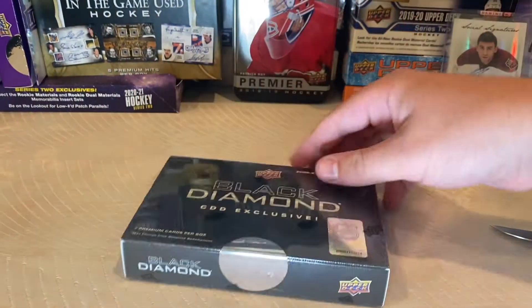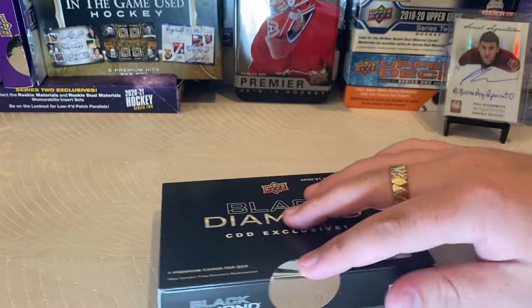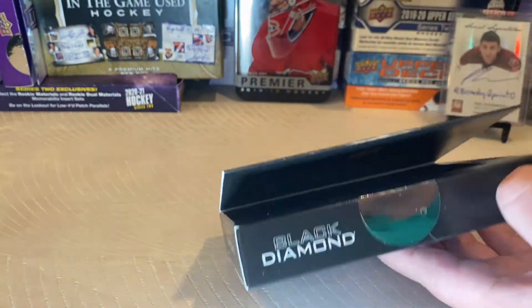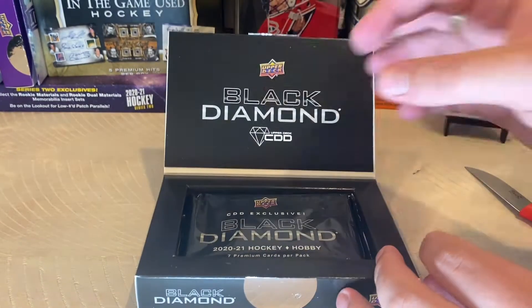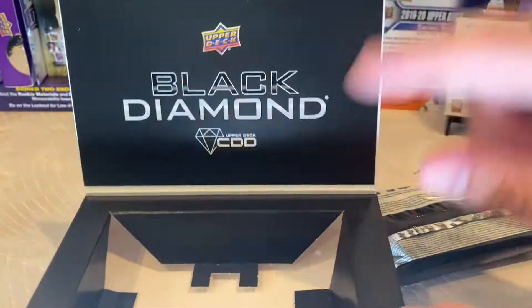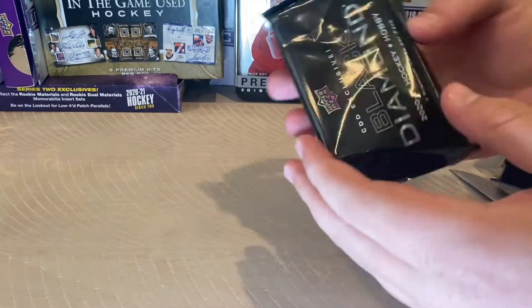We're going to tilt the camera down just a little bit so you guys can see the process. Found where I cut — there we go. This is a pretty cool nice seal, same seals as regular boxes. This is the scary part — you have to make a very small precise cut into the pack. There is the CDD exclusive pack. I'm going to try to keep this pack since it is exclusive. There are seven premium cards per pack.